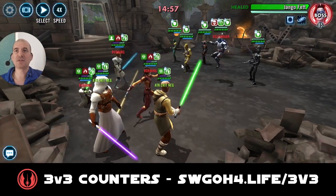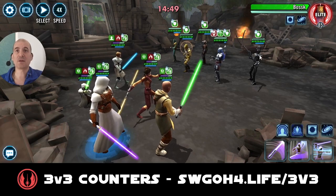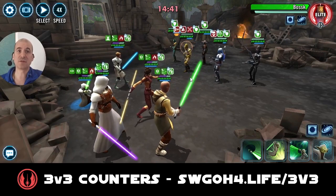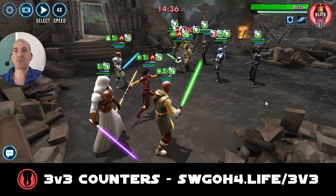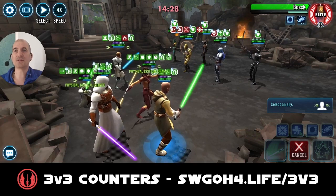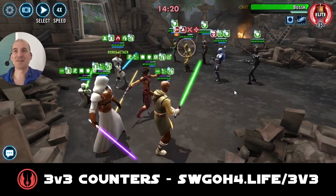Alright, here we go. Jango is very fast so he gets Deathmark applied on himself, which is what you want. I'll go after Bosk first and just mark him — I don't want to take out Jango too fast, because then one of my guys could potentially get Deathmark on them. So I'll first deal with Bosk here, do an AOE and a basic, then call Yoda. I don't want to call Yoda to assist because then I might take these guys out too fast — I need to get 20 attacks out of turn, so instead I'll call Kenobi to stall.